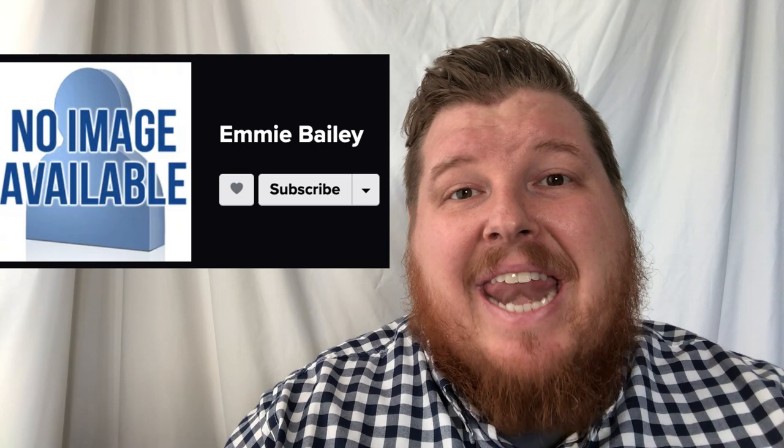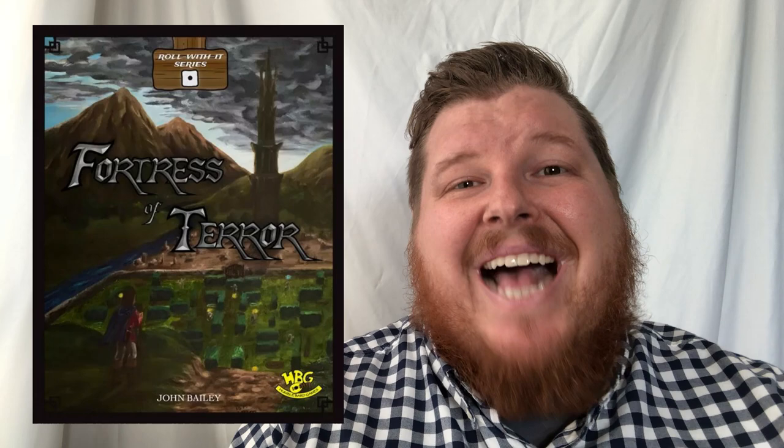Released in 2020, designed by John S. Bailey, illustrated by M.E. Bailey and Adam Schafranskia, and published by Humble Bard Games. F.O.T. is a print-and-play, roll-and-write action-adventure game where you take on the role of a lowly villager tasked with ridding the world of the evil warlord Bram.